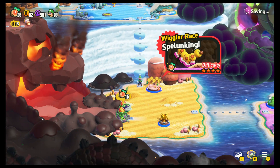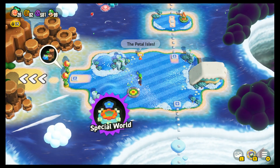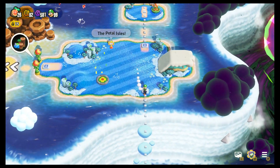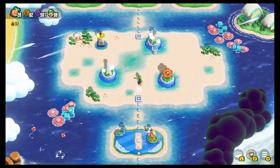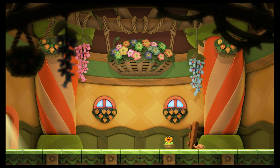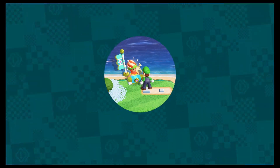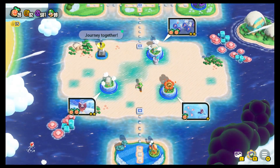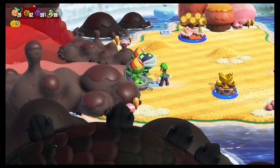We have now more or less done almost everything in the Petal Isles, and we can actually access the special world from here. We've done pretty much everything else — it's kind of surprising to think about how far we've come. We bought everything at all the shops. We can finally actually enter the final area, so let's get this gateway opened here.